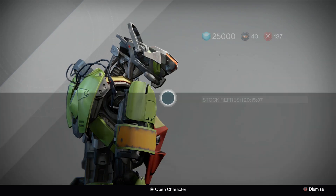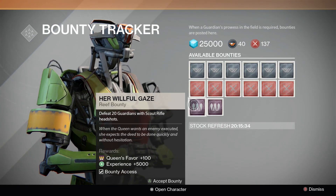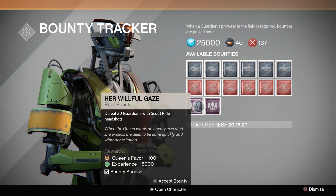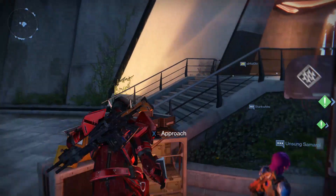In order to actually buy anything from the shop, you're going to need to get your reputation up for the update, which is called Queen's Favor, and you get it up by doing Reef Bounties, the new bounties that also came out with the update today.